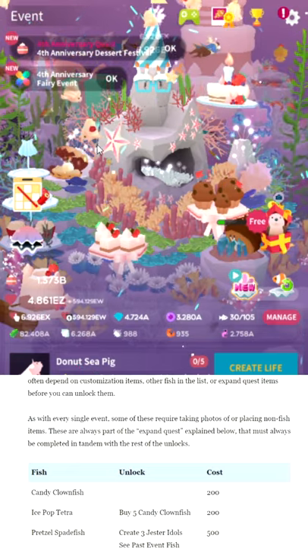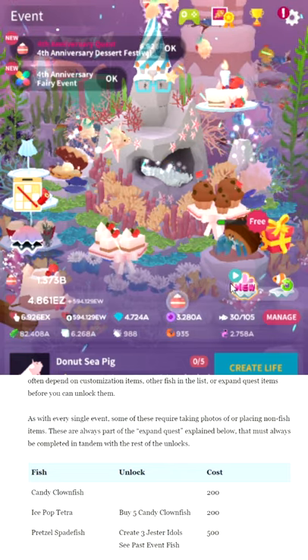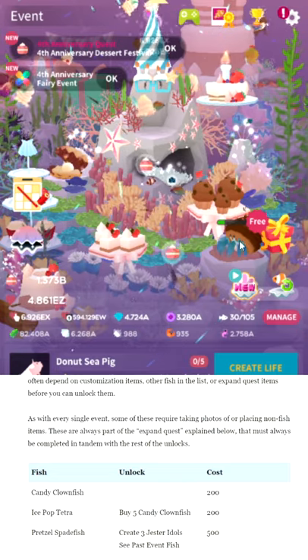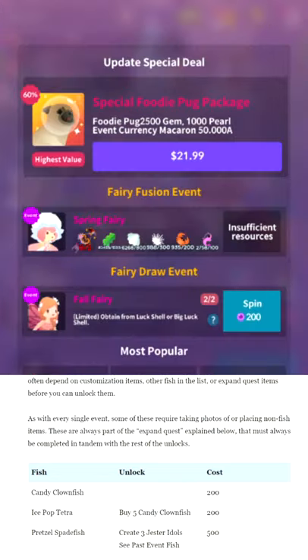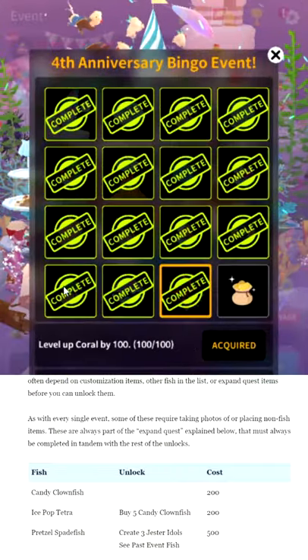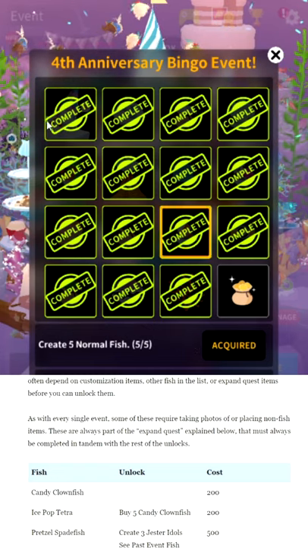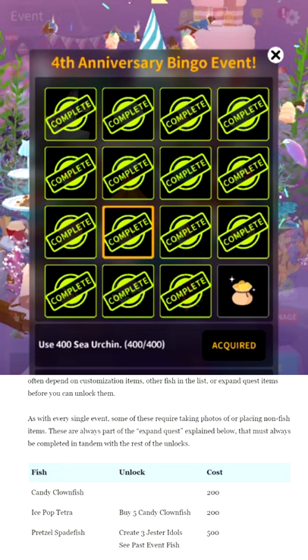You'll notice the UI has gotten many new cluttery pieces — I hate all of them. The free thing is now animated and the little otter pops out of the box, which is so annoying. It's also a lie, by the way — none of this crap is free. There's also this bingo thing, and the bingo board is required for several of the unlocks. The unlocks are written right here, and also in my guide.